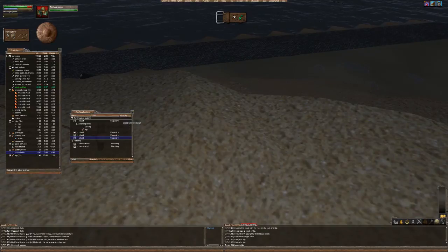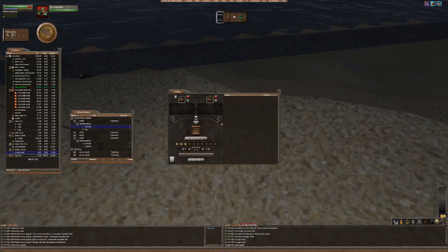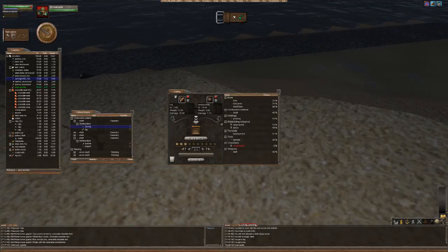I should be able to make a shaft now. A shaft requires a carving knife and a log. So let's go back to our crafting menu, put in the log and the carving knife, and I should be able to make a shaft. Yeah, I think it's this one here — it's the only one that says the word 'shaft.' Let's make a shaft.